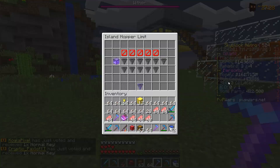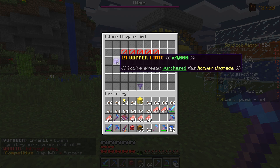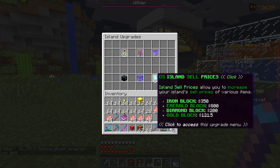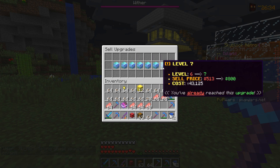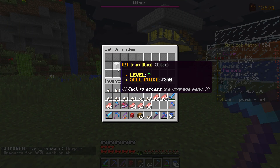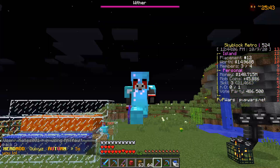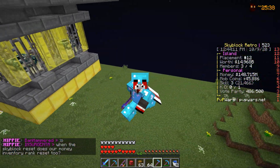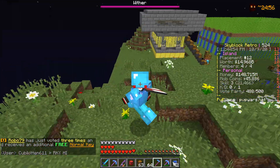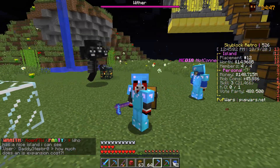Heading into island upgrades, I want to raise the island hopper limit — for 3 million dollars we get 5,250 hoppers. In island sell prices, our Emerald block is currently level 7 and we've already maxed it out, which is absolutely insane. Next we'll probably start working on gold blocks. The new Barbarian G-Kit is now out along with the new monthly crate, so pick it up at shop.pvpwars.net. Catch you guys all in the next Skyblock video — peace out!